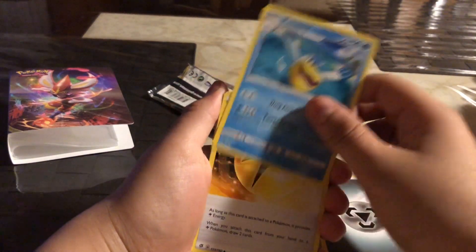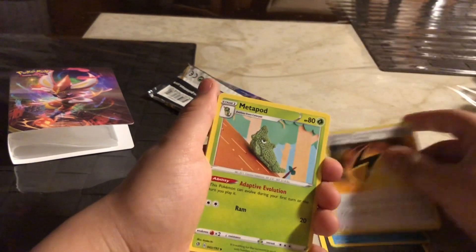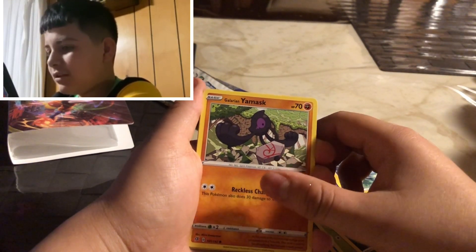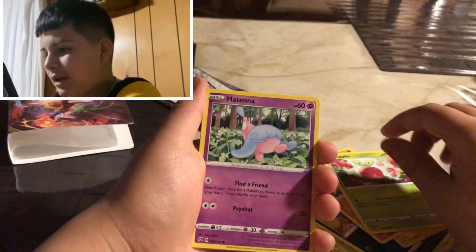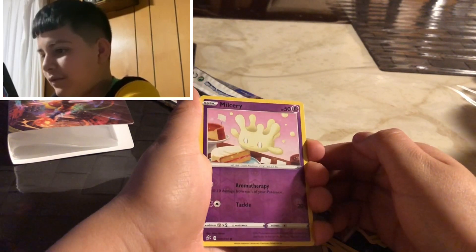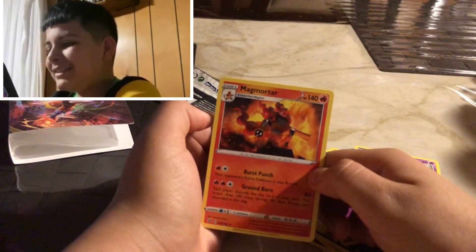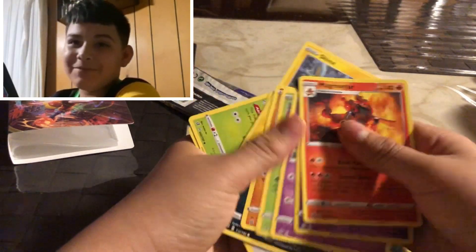Okay, blur or something like that... oh, Speed Energy! I've never got that — that's good! Metal Puff, Metal Puff, Cofagrigus. And then a reverse hollow — makeup and Magic Perk. Yeah, we didn't get anything great but it's okay, it doesn't really matter.